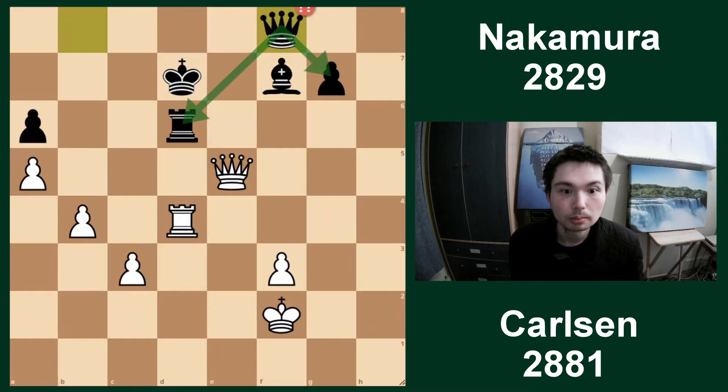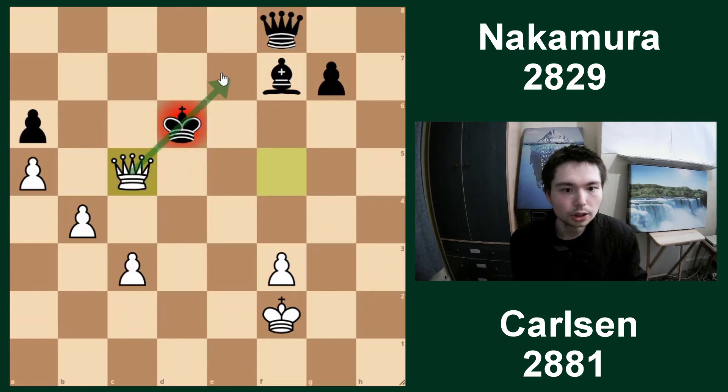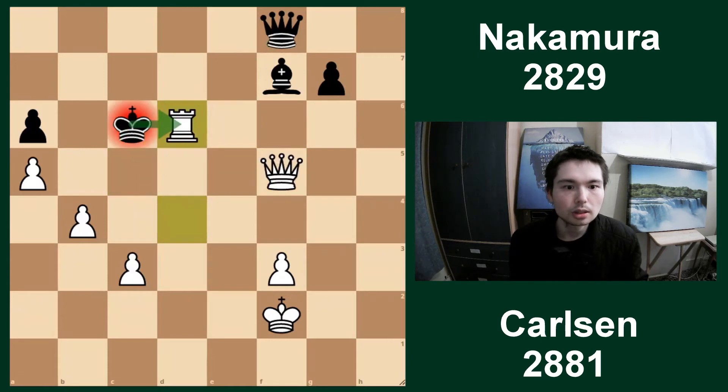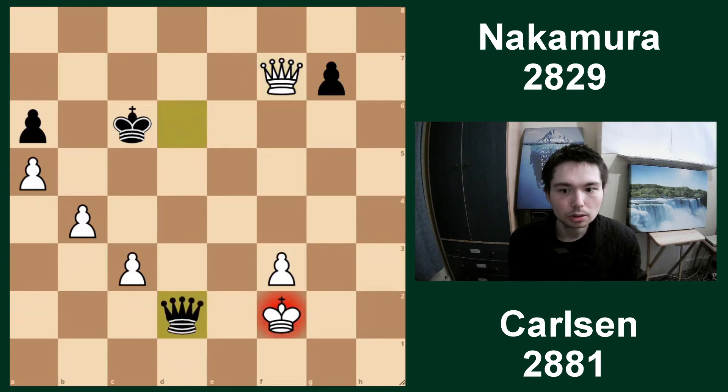Now this does defend the rook and the pawn, but in a few moves we're going to see why this is completely losing for black. Queen f5 check. King c6. Queen c5 check. King back. Check. King back. And now rook takes d6 check - and this is the problem. If you take with the king, you win the queen via a skewer: queen c5 check. That's why after rook takes d6, he had to take with the queen. But this chucks the bishop on f7. Queen d2 check.